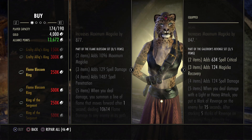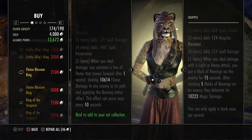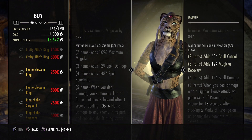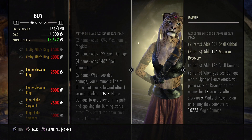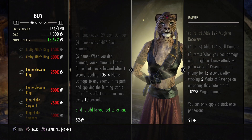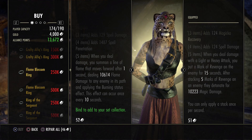Flame Blossom — I don't really think this set is that great. I haven't personally tried it, but this proc set doesn't look very good. The damage looks decent, but it just doesn't work very well because it goes in a straight line, so it's really not a good proc set.